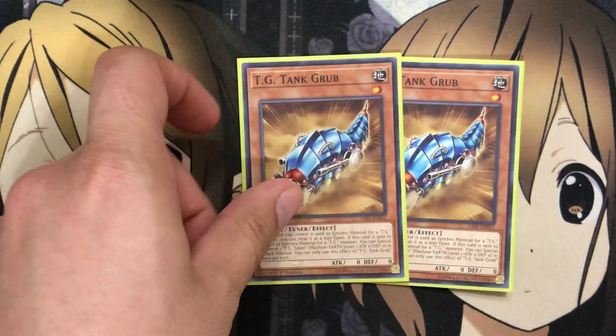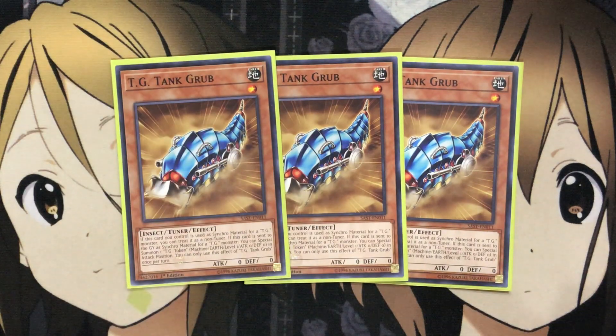I also run three TG Tank Grub. If this card you control is used as synchro material for a TG, you can treat it as a non-tuner. If this card is sent to the graveyard as synchro material for a TG monster, you can special summon one TG token to the field in attack position — once per turn. That adjustment to be a non-tuner is a big help when you're overloaded with tuners, and the additional token adds more plays to the deck.